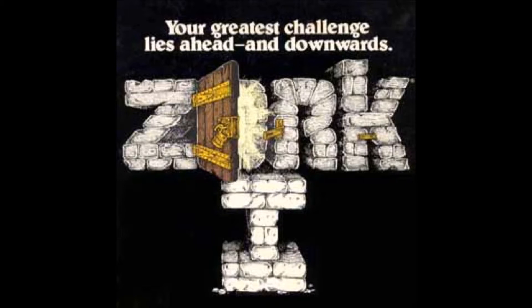Why would it be dusty if there was a rug over it? That's the real question. Now we can get moving. Open trap door. Door reluctantly opens to reveal a rickety staircase descending into darkness. Now we're going down. The trap door crashes shut, and you hear someone barring it. It is pitch black. You are likely to be eaten by a grue, and your sword is glowing with a faint blue glow. Let us light our lantern. The lamp is now on. Cellar. You are in a dark and damp cellar with a narrow passageway leading north and a crawlway to the south. On the west is the bottom of a steep metal ramp, which is unclimbable.